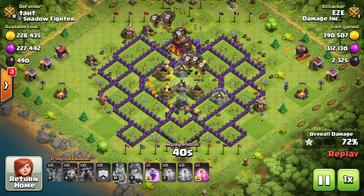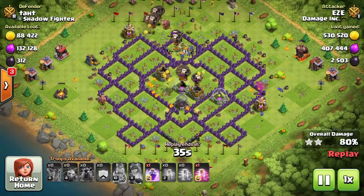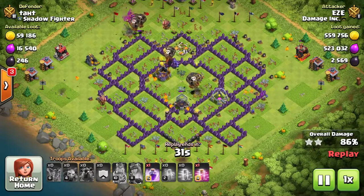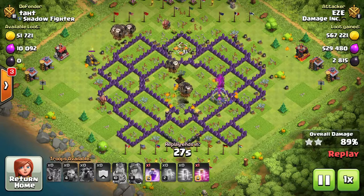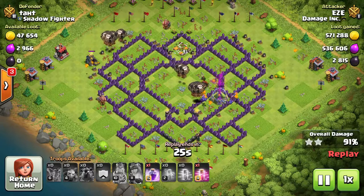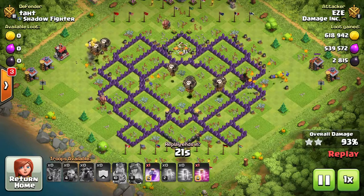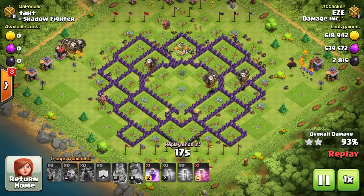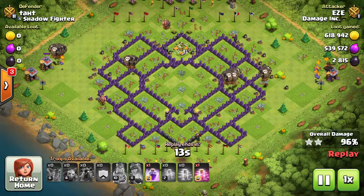Because balloons are squishy they go down really easy once they're targeted, so you have to use your brain a little bit and tank for them. People do it in a bunch of different ways. Most people tank with lava hounds. Lava hounds are available in town hall 9 — they're pretty much like the golem of the air, big hefty troops that don't do a lot of damage but take a big punch for the balloons. They get right up over the air defenses so the air defenses can't shoot at anything else, and once they finally pop they turn into lava pups.